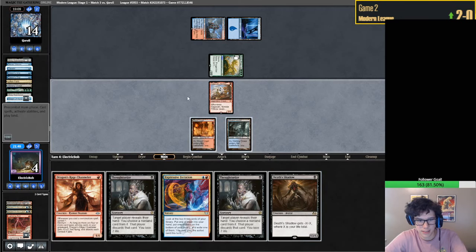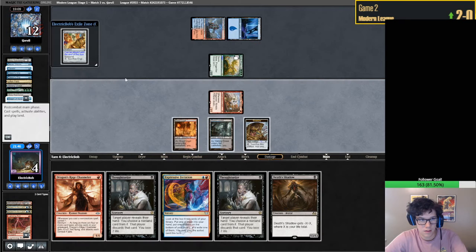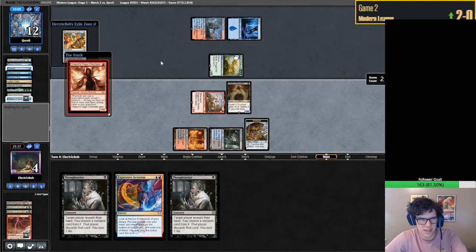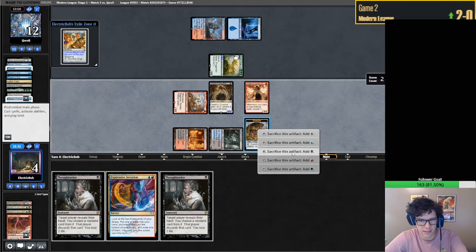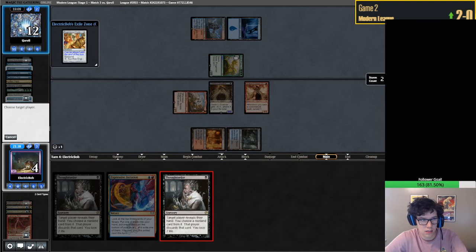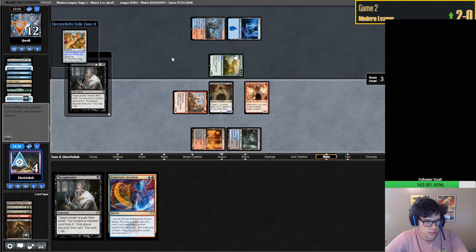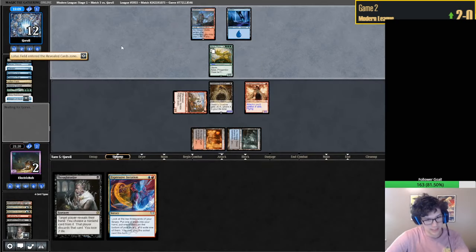Shadow, Shadow - yikes, that's pretty good. An EE - I don't know. Should we Thoughtseize them? Goes to 2 - I feel pretty safe even at 2. Let's do it. Underworld Breach - yikes. That was a good reason to Thoughtseize. The cards I would need to get are the blue fetchlands and Ragavan.